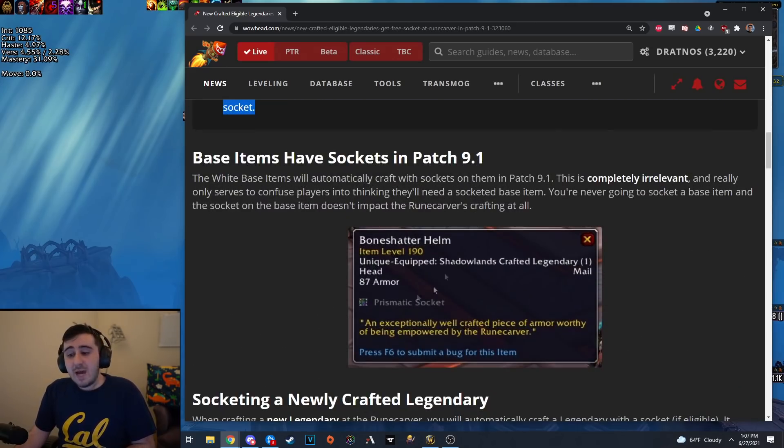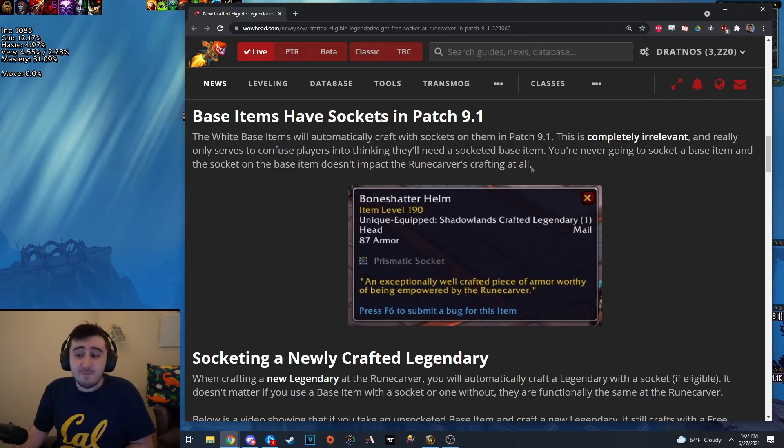So when you have a base item with a socket — say you have a rank 4 or rank 5 base item with a socket — and you use that to upgrade a legendary that is rank 2 or whatever without a socket, the resulting product will not have a socket. So unsocketed legendary plus socketed base item does not equal a socketed final product. In fact, the socket that shows up on the item itself here, on the white item, is completely irrelevant.